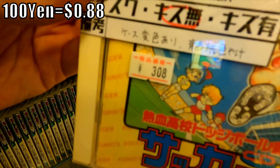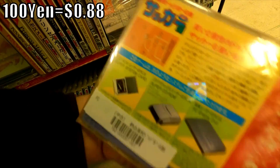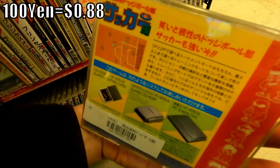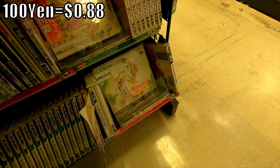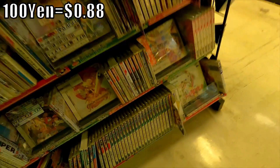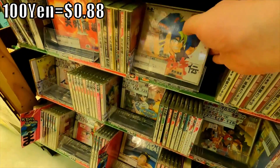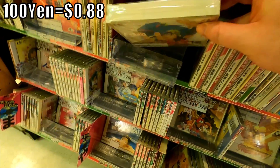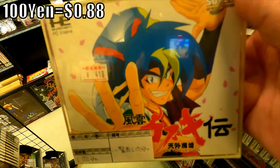And here we have CD Soccer Hen — for 308 yen, mind you, very cheap. This is the PC Engine CD port of what was called Nintendo World Cup in North America. So that's pretty cool, fun game. And here we have a copy of Kabuki-Din, which is 418 yen.